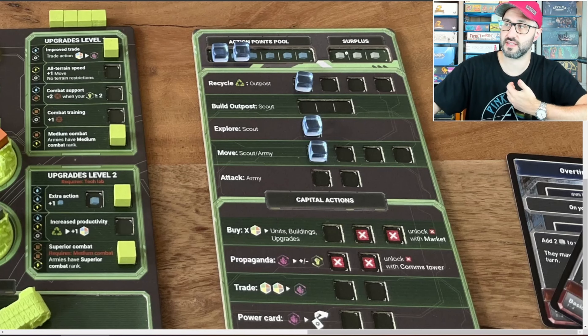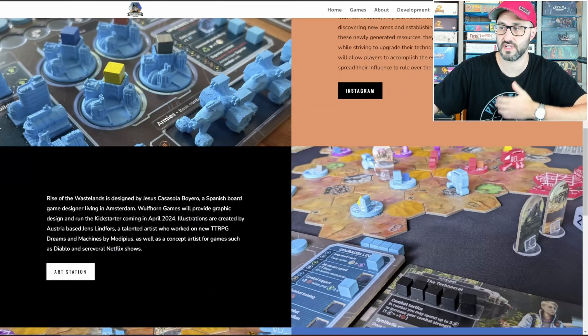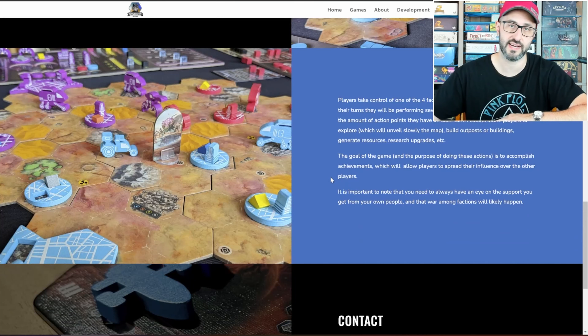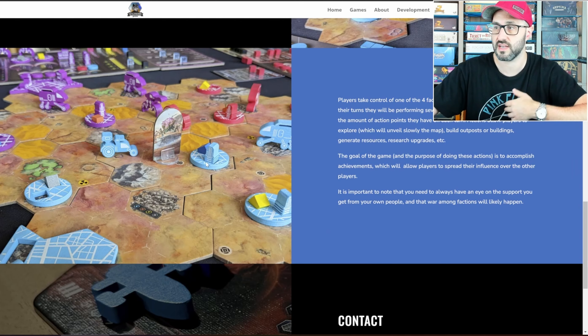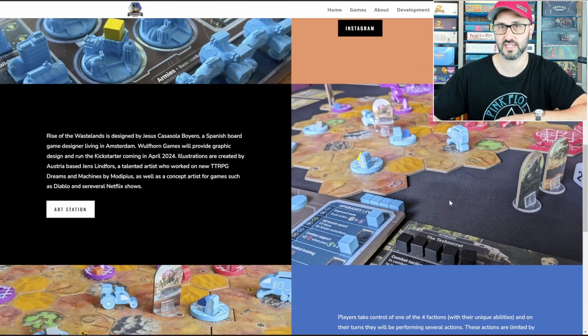Players can use actions to do things like explore the various tiles out on the board, because they do start face down and you can use an explore action to flip an adjacent tile face up. Tiles can have different icons on them that could trigger an event card to be drawn, which could spawn hostile creatures or present different options or opportunities, but the different tiles can also allow you to build one of your buildings there.